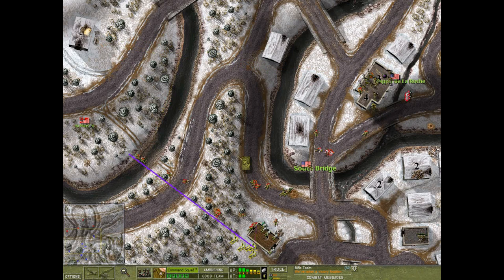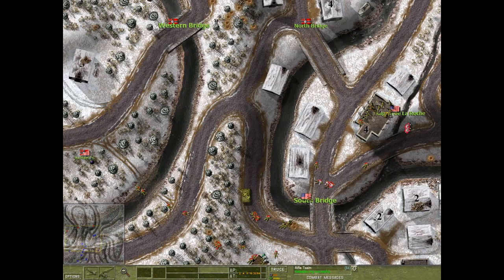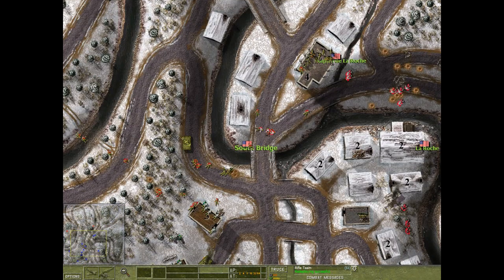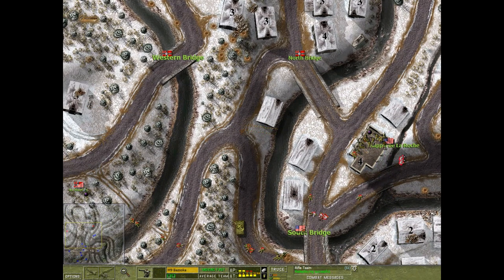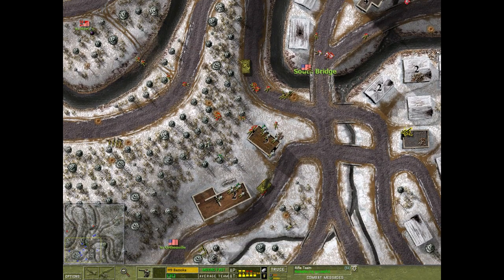Our entire rifle team got killed running across there. I'm definitely going to have to move the platoon leader over there - I know it's a risk, but we've got to take control of that area. Next, perhaps the north bridge. Getting that mortar half-track would be huge, so let's move the bazooka team up. I love the Battle of the Bulge going on right now - this is wonderful, definitely working out in our favor, although still a lot left to do. We've got another bazooka team - the enemy's not aware of this one.